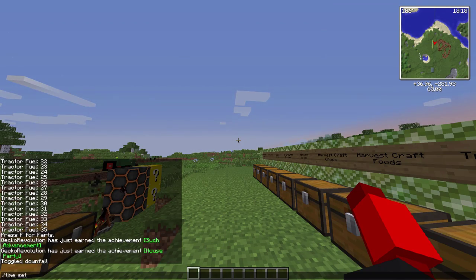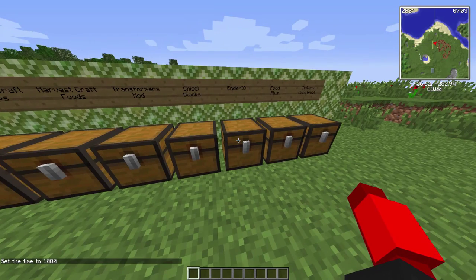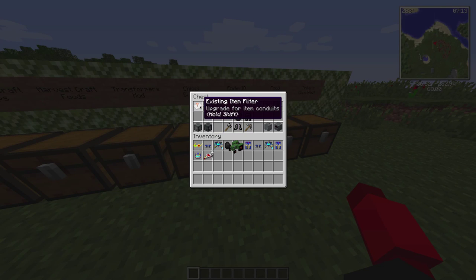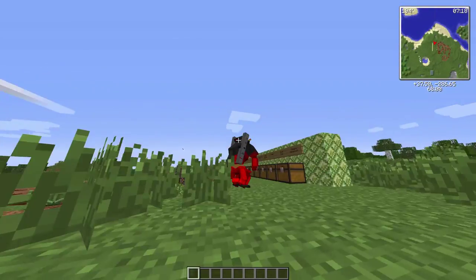Ender IO is the next one. This brings in dark tools and a bunch of different generators and all that kind of stuff. I don't really know what any of this stuff does but the crouching animation looks really cool with it.